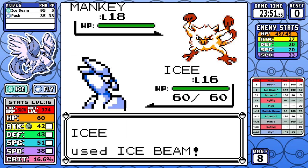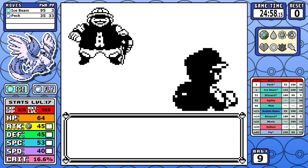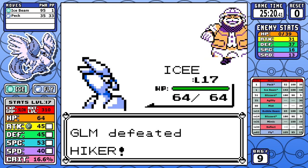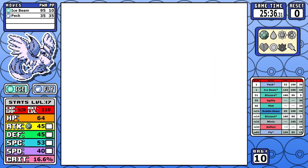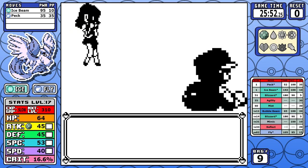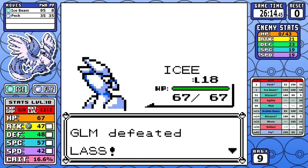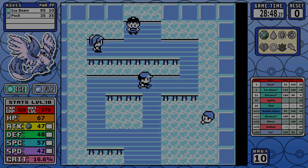On Nugget Bridge I use the first Elixir as soon as I get it to replenish PP so I never have to use Peck more than necessary, always keeping Ice Beam as my main attacking move to make as many one-shots as possible. It really helped shave off some time. I'm constantly looking for ways to keep Ice Beam as the move I'm using and avoiding Peck — and when that's all said and done we can look at Misty.